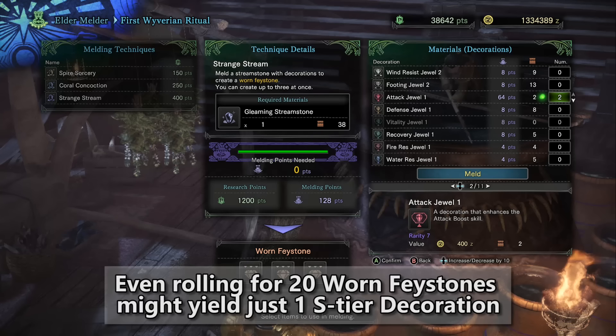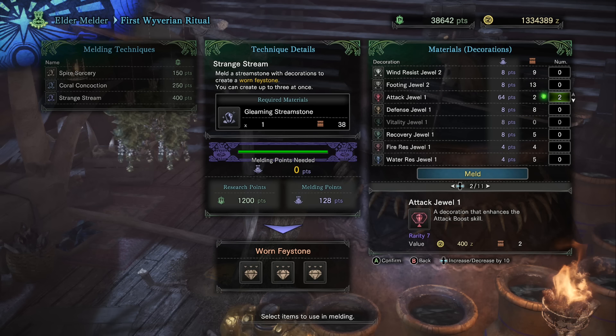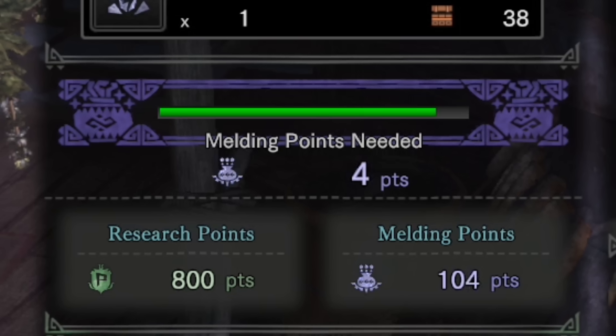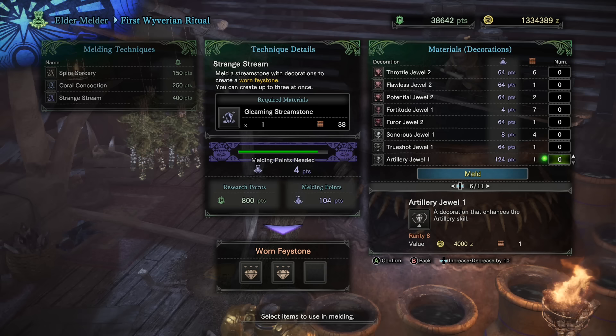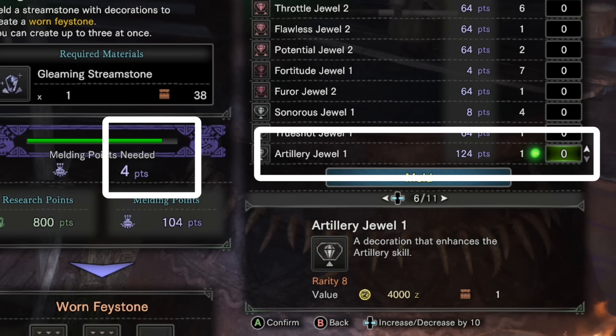The Worn Fae Stones only have a 2% chance of an S-tier decoration, so you're going to have to do a lot of these transactions to get even one good decoration. I've been doing this for about 600 hours and still have decorations I need, having turned in hundreds to the Elder Melder. One quick tip: when filling out the melding points needed, be careful at the end — the game will let you put in a decoration worth 64 points when you only need 4, and eat up those extra points. Make sure you use a decoration worth exactly what you need.